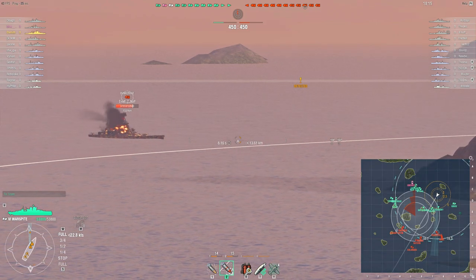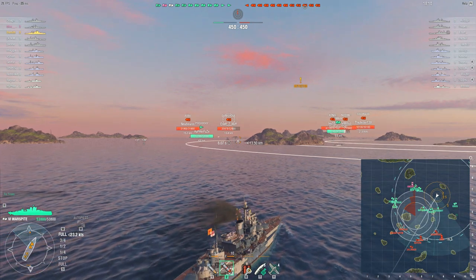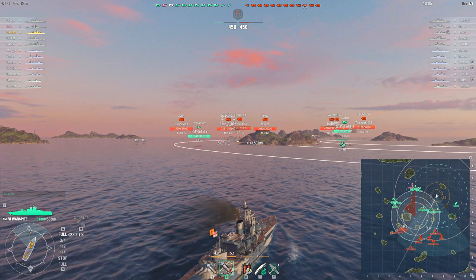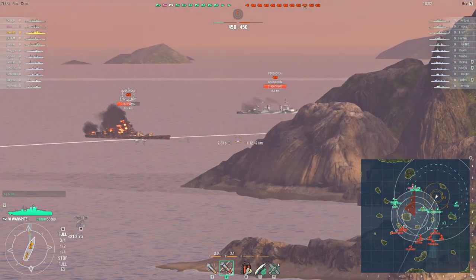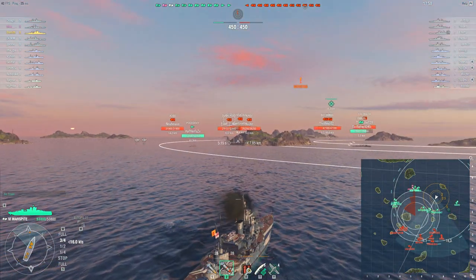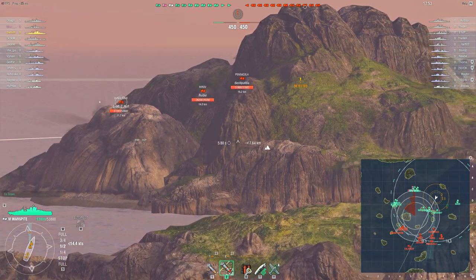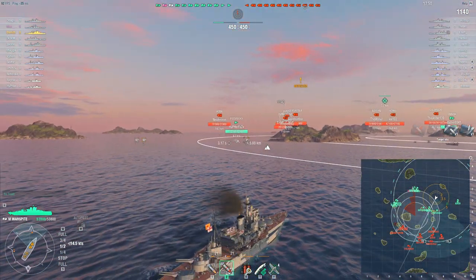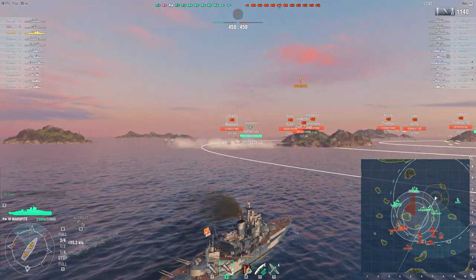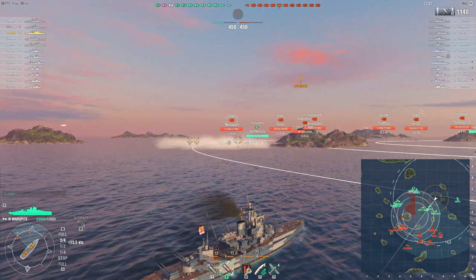The Warspite, despite not having the monster HE shells of the regular British battleships, is still a very capable tier 6 premium battleship. The Queen Elizabeth doesn't have those monster shells either — it gets extra penetration but not really the extra fire chance. The same goes for the Monarch, the other 15-inch-gunned Royal Navy battleship, and of course there's also the Hood which gets the AP but not the HE of the regular line.